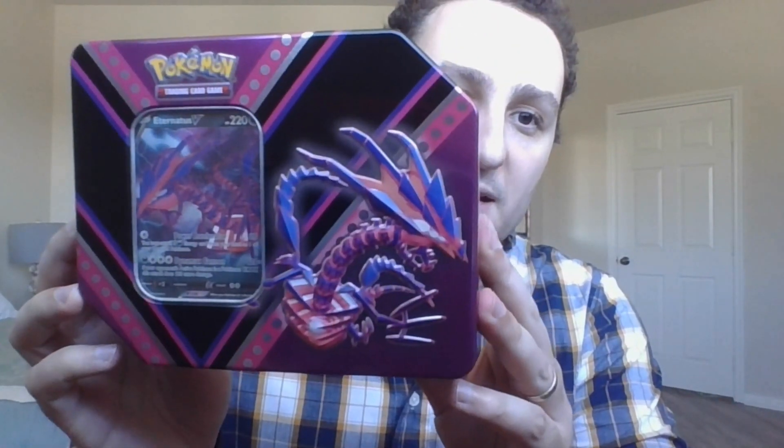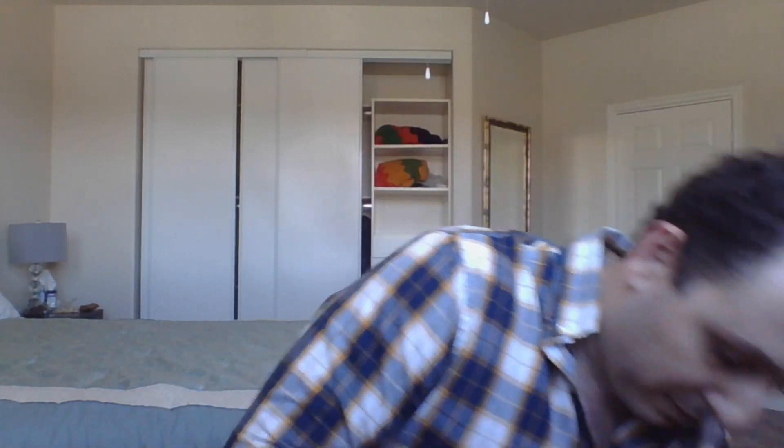We have a tin — another tin today. Eternatus. Let's see what we've got. We've got five Pokemon TCG booster packs. Do not know which ones, that is part of this practice. So let's see here what we've got going on today. We've got this bad boy called Booshki. We've got the Eternatus — the man with the plan — Eternatus V. If you don't know, now you know. We've got the code card for the tin right here. So we've got Darkness Ablaze, Darkness Ablaze, Rebel Clash, Sun and Moon, and Fates Collide.